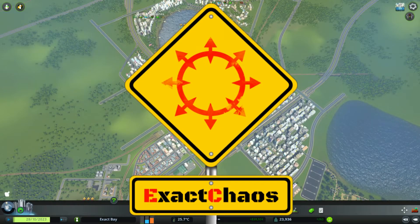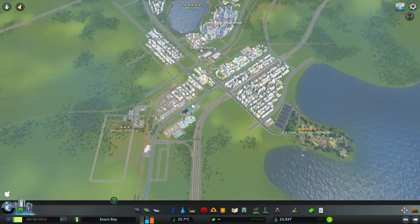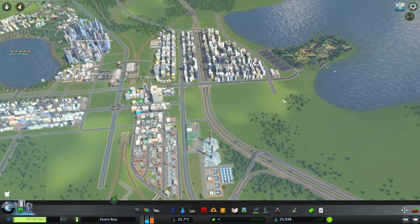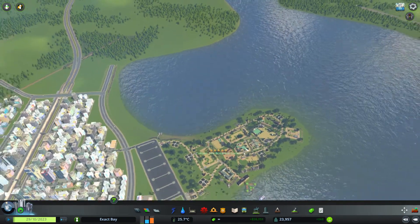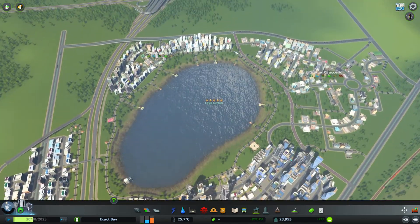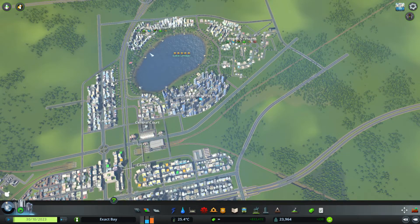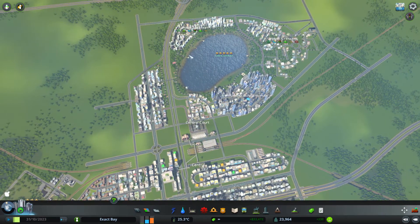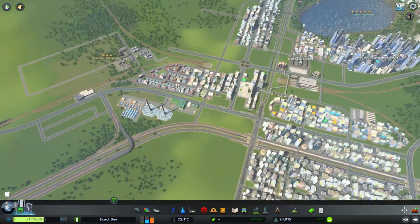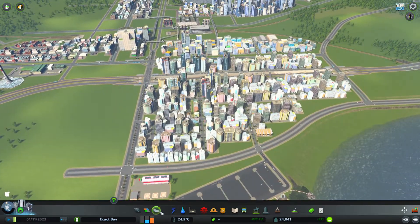Hi guys, I'm Exact Chaos and welcome back to another episode of Cities Skylines. We are playing a master plan city called Exact Bay, and this is what Exact Bay looks like. In the last episode we were working on filling in the Umber Crescent region around Lake Umber, and that all looks pretty good. I like the idea of naming these various areas, so I'll quickly name the rest of them as a starting point.